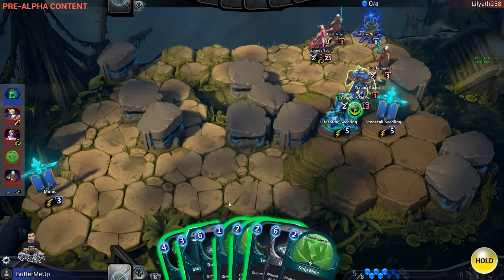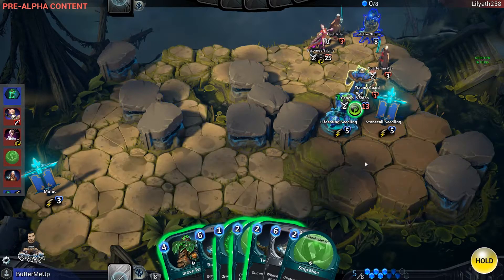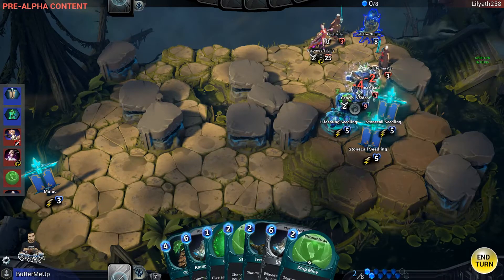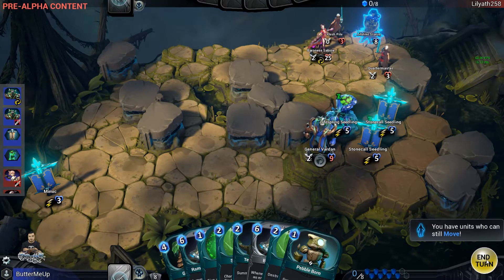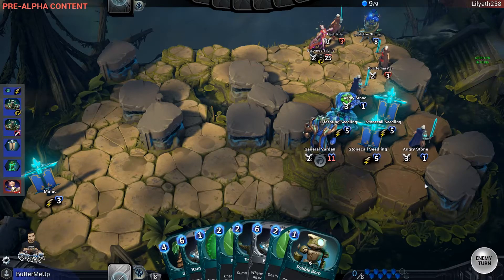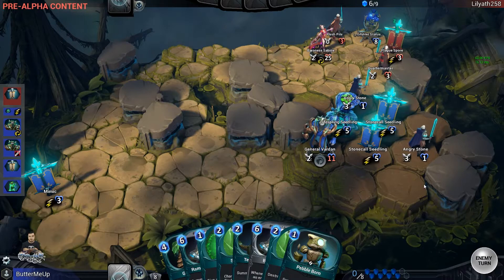I'm going to start with Stone Prison. Stone Prison is a 2-cost card that turns an enemy into a boulder for a single round — great for removing a threat, but always, always use your Stone Prisons in conjunction with another card. A great combo is Stone Prison into Strip Mine: that's a 4-cost hard removal of any enemy minion or artifact, and it lets you draw 2 cards. Stone Prison into Precise Detonation will hard remove 1 minion and deal 4 damage to pretty much anything within a 3-tile radius — that's a massive combo for 8 mana.